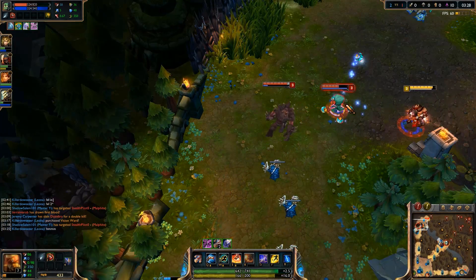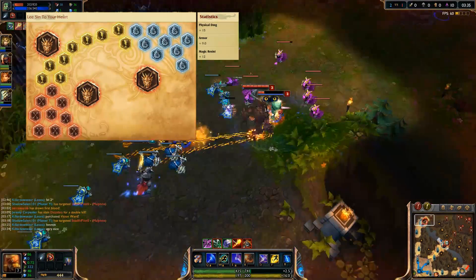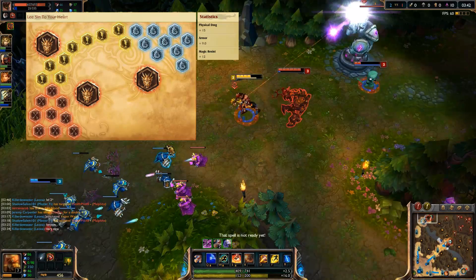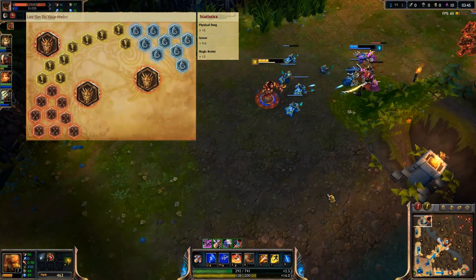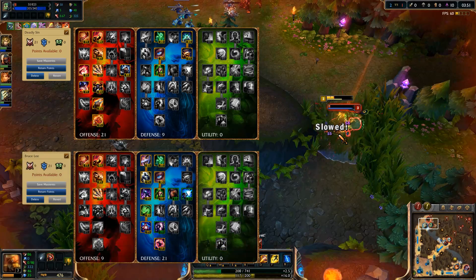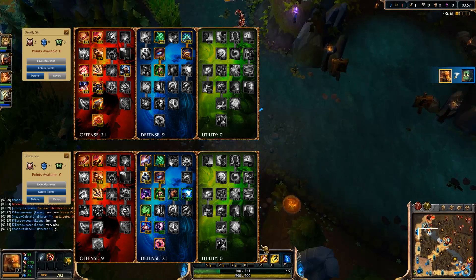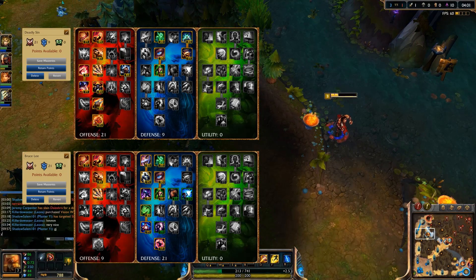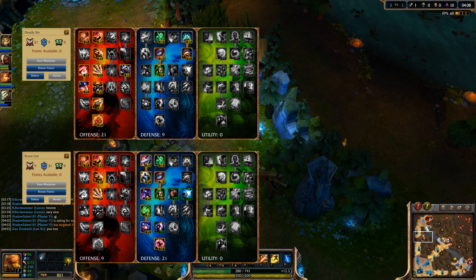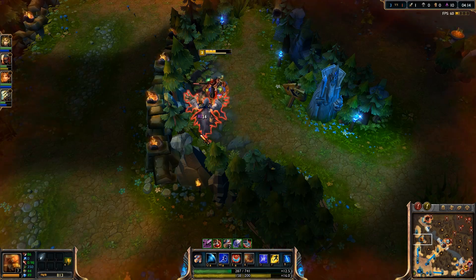Runes are pretty straightforward. Take attack damage marks and quintessences. These give a strong early boost where Lee Sin operates best and synergize well with his spells and built-in attack speed boost. Take armor seals and magic resist glyphs, mixing flat and scaling versions to your own needs. As for masteries, grab 21-9-0 or 9-21-0. The obvious differences are a trade-off between maximum aggression early on for a hopeful snowball, or safer play leading to a more survivable late game. In the offensive version, grab spell weaving and blade weaving, as these synergize extremely well on Lee Sin between his passive and his mini spells.